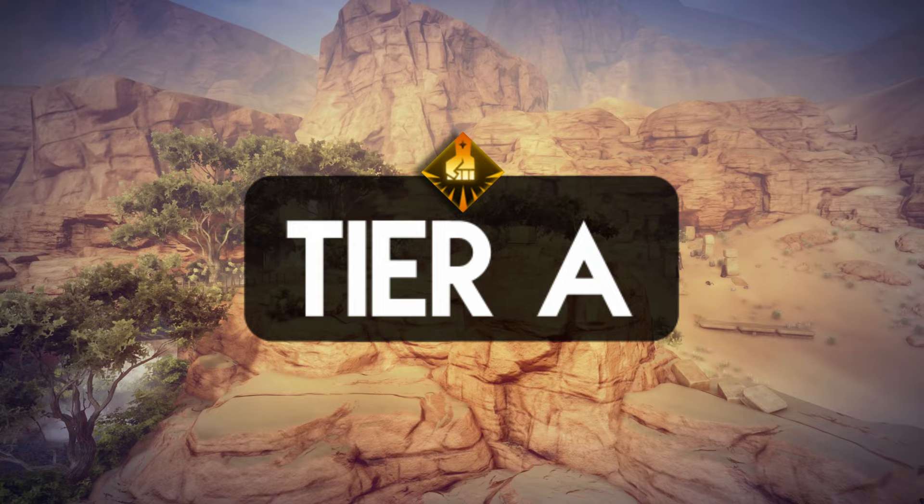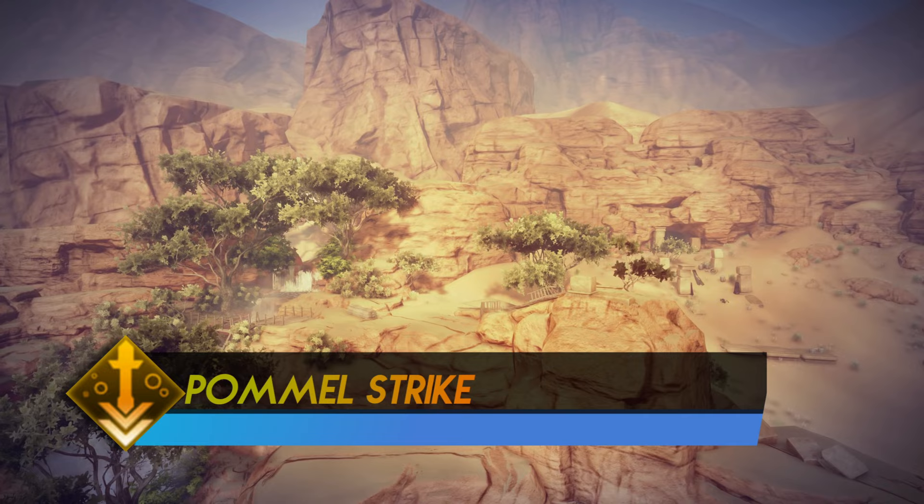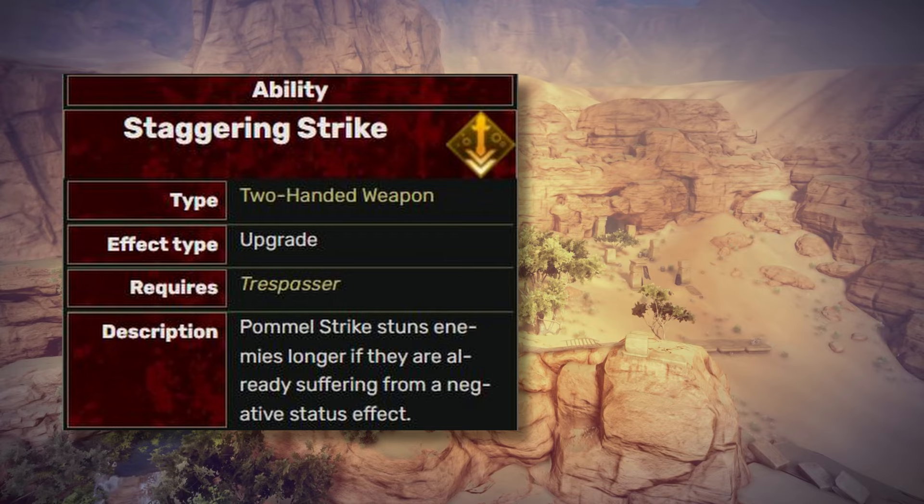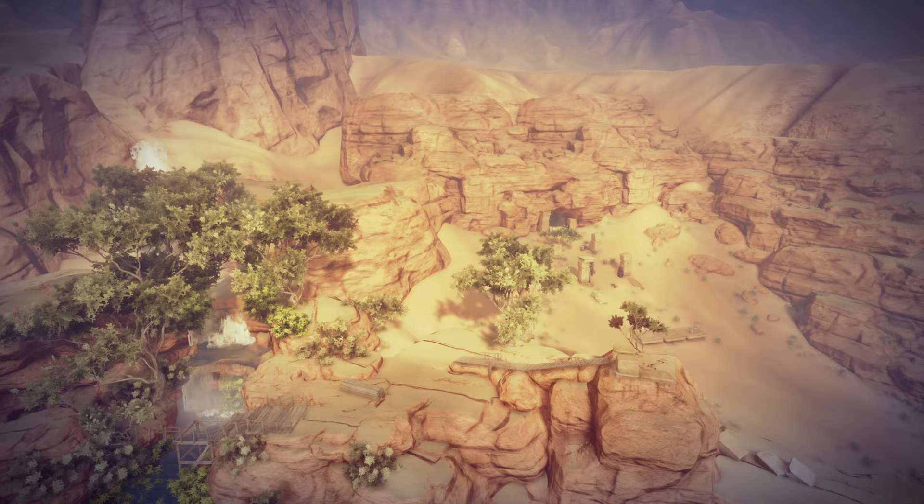The Pummel Strike is quick, hitting hard and stunning a single target. But I always have a hard time tracking the target with this ability. The Lightning Jab deals more damage and stuns the target for a longer duration. The Staggering Strike I think is currently bugged — it even stuns enemies that are immune to this effect. For better or worse, it's still a very useful ability — it's on the tier A list.